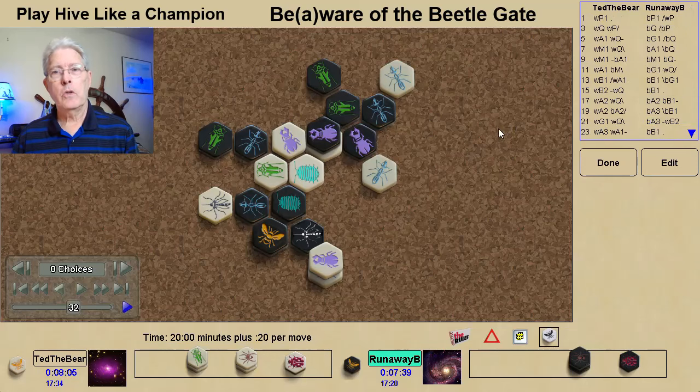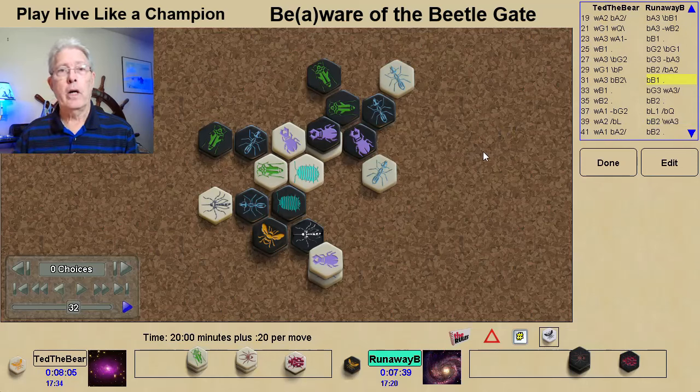We're going to jump all the way over to turn 32 of this game. It's a very interesting game because both players opened with Pill Bugs, and both players played their queens in line — a very rare opening — but we're not going to talk about that in this video. We're just going to show the Beetlegate. And here we are on turn 32.